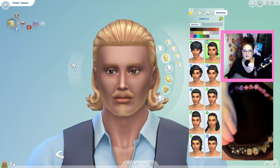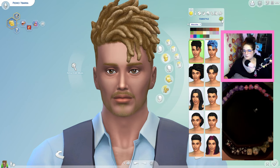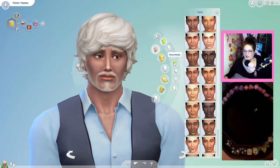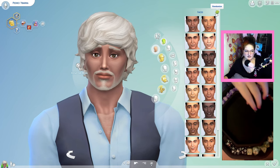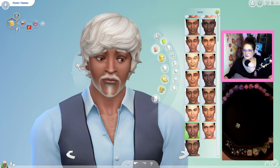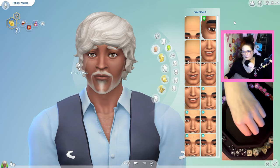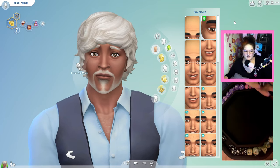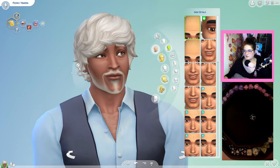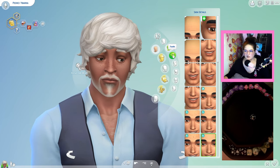Let's do their hair — randomizing the hair style, rolled a four. Now let's get their face going. Any skin details, 10 or above — that's a re-roll, it landed on the wall weird. A 12 — one through twelve, awesome, freckles on your nose.